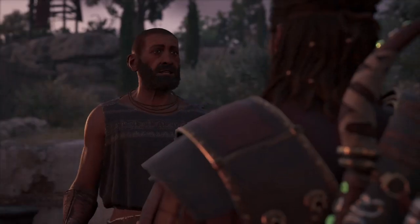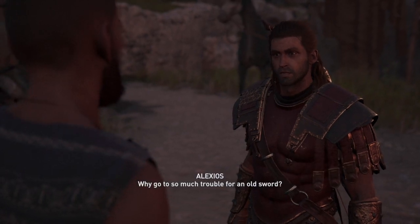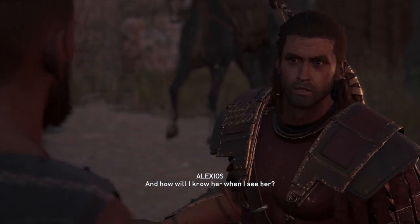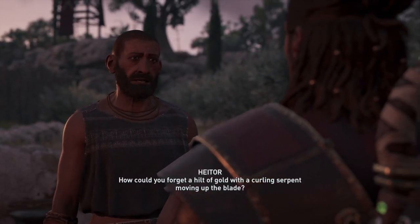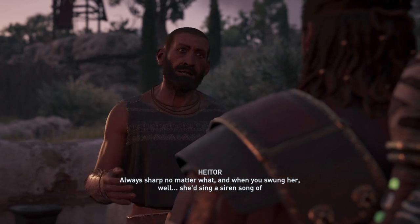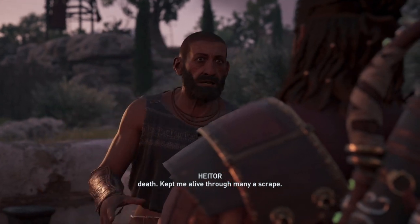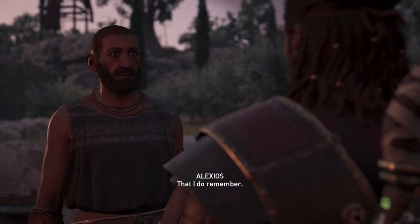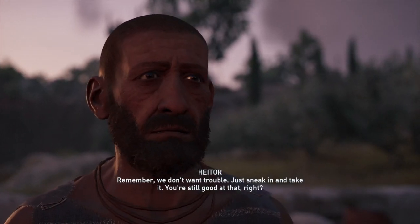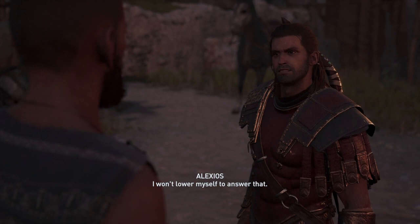Tell me where to find the commander. He's here in Attica, at Fort Filey. Why go to so much trouble for an old sword? She's the only thing I loved that never left. And how will I know her when I see her? How could you forget a hilt of gold with a curling serpent moving up the blade? Always sharp, no matter what. And when you swung her, she'd sing a siren song of death. Kept me alive through many a scrape. That I do remember. I should be going. Remember, we don't want trouble - just sneak in and take it. You're still good at that, right? I won't lower myself to answer that.